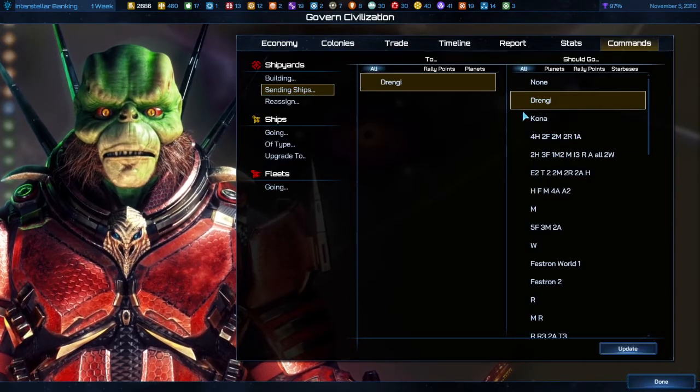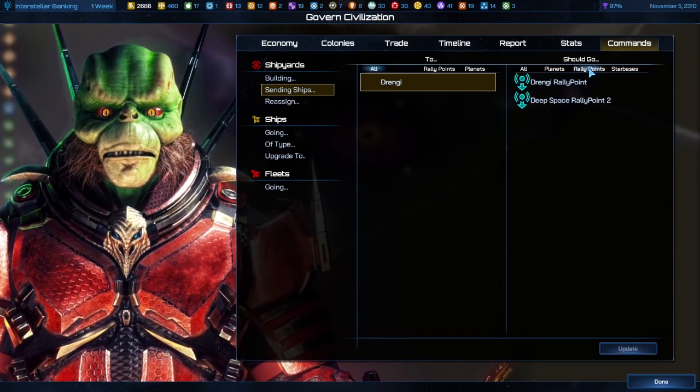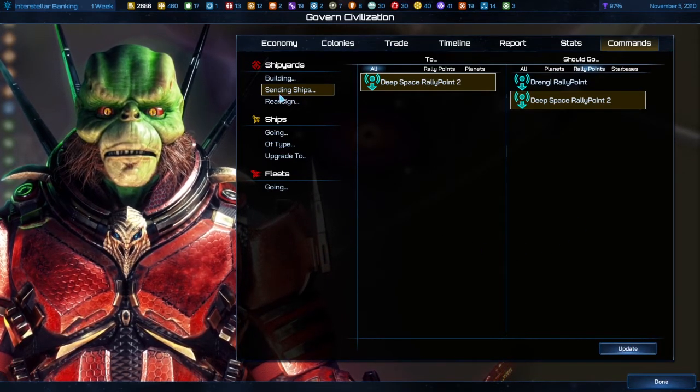Back in the Commands menu, if you want to send your ships to your new rally point, go ahead and click the Rally Points option, which narrows it down. You have three options: Planets, Rally Points, and Starbases. Click your new rally point, and now all ships that are being built will automatically go to that rally point.